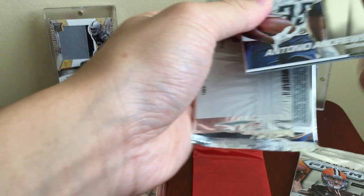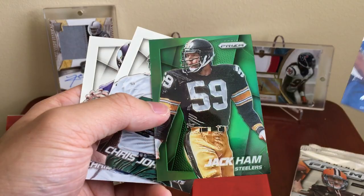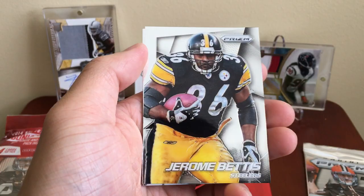Next pack: got Antonio Andrews and a green Jack Ham. Chris Johnson and a Christian Ponder. Rookie card of one of the best guards in the league, Zach Martin. Jerome Bettis. Hakeem Nicks and Jimmy Graham.